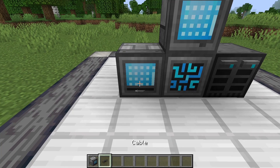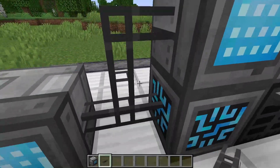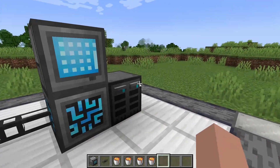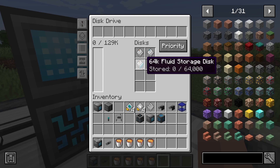Next let's attach a fluid grid. You can put cables between these if you want to — you can have this going up 100 blocks. To access the fluid grid you'll need to add fluid storage, so you can have 64,000 millibuckets.